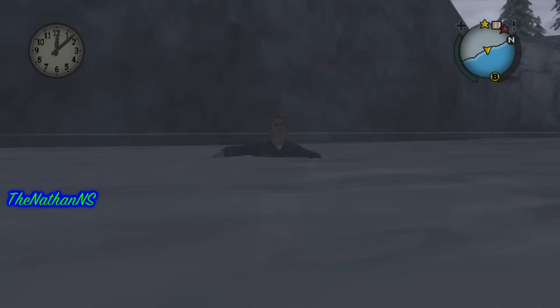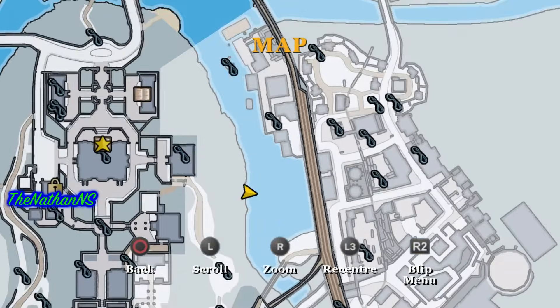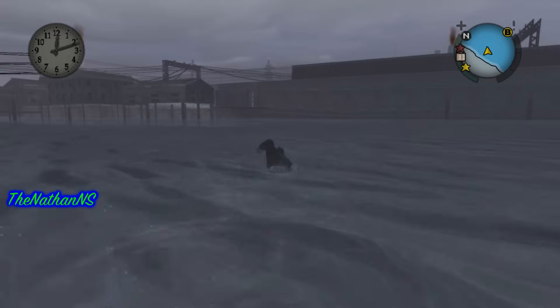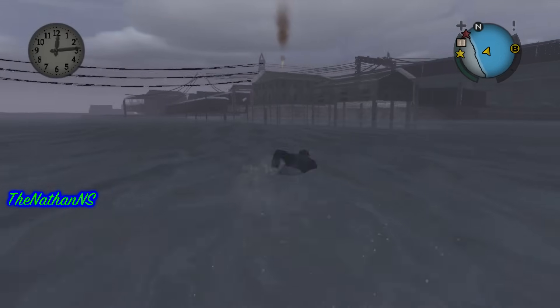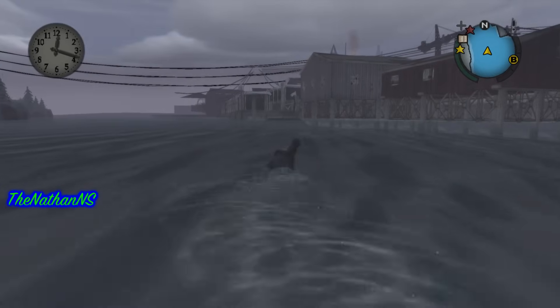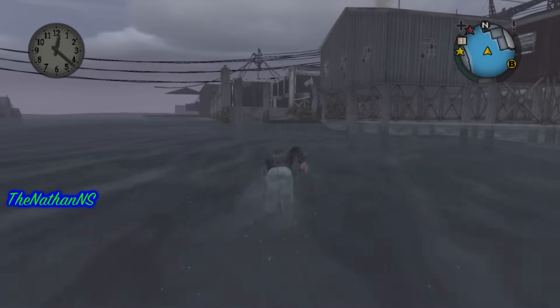If we take a look at our map, we can see we are in Blue Skies. However, the map is still greyed out because, according to the game, we're not supposed to be here. Now all we need to do is find the final race — it's not going to show up on the map, obviously, because we're not supposed to be here.